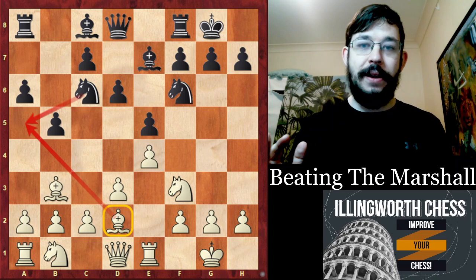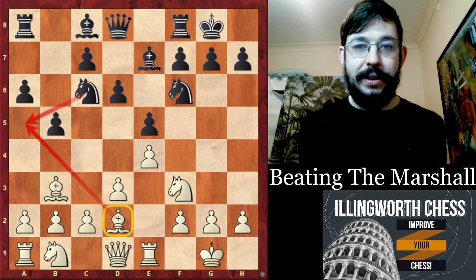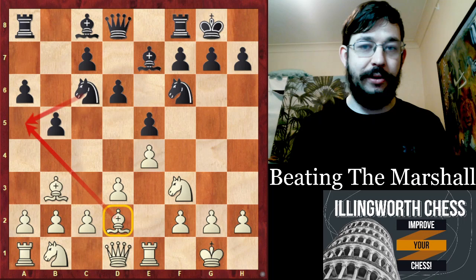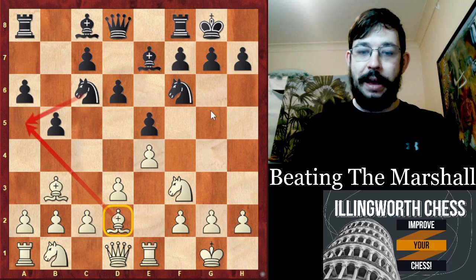But then in round 12, disaster struck for Caruana — he lost on the Black side of a Petrov against Sergei Karyakin. Suddenly the score was tied. But where Karyakin had the same score as Caruana, Karyakin had the better tiebreak because he had beaten Caruana in that individual encounter. So Karyakin had to pull out the win with White against Levon Aronian in the next game. That's the game we're going to look at here from round 13 of the Candidates.